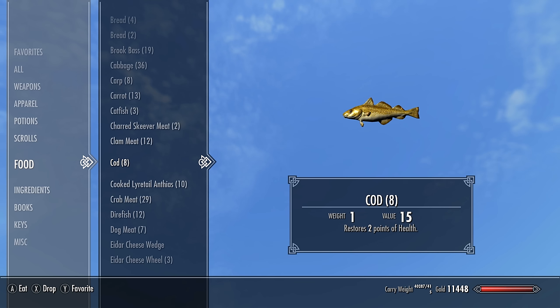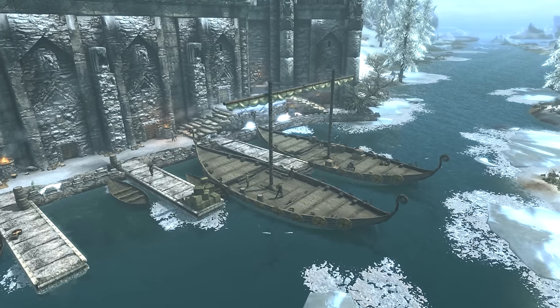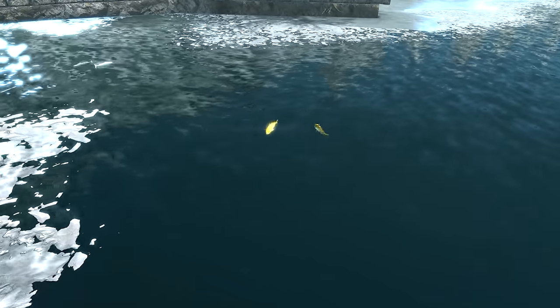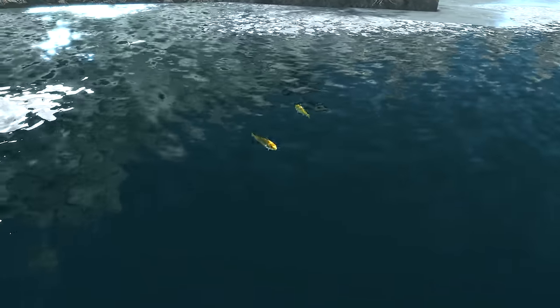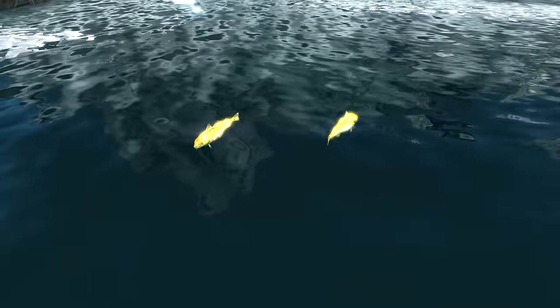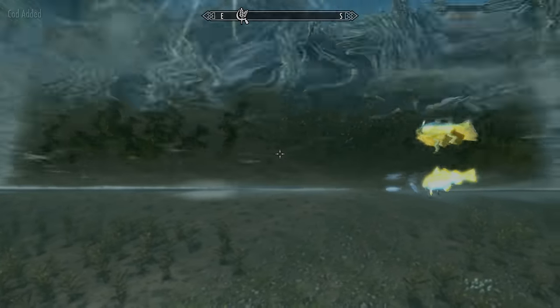Next we'll be getting the cod, and it couldn't be any easier. For this we'll be heading to Windhelm and then down to the docks on the southeastern side of the city. Here we can find pairs of cod swimming around all throughout the harbour. Jump in and grab your cod — feel free to swim around and grab a bunch, but again we only need one of each fish to breed them.